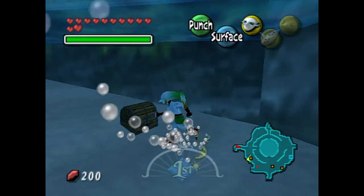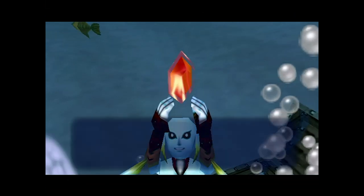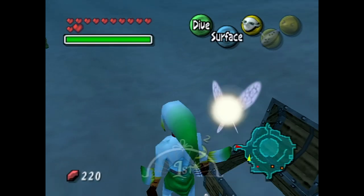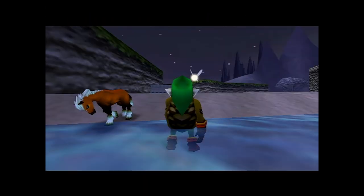Perfect time for me to check this chest here in the water — now we can get to it as Zora. Doing so gets us 20 rupees we can actually carry. That feels nice. Finally, we can carry money again. It's a miracle. Well, anything past 200 at least.